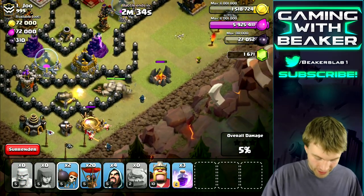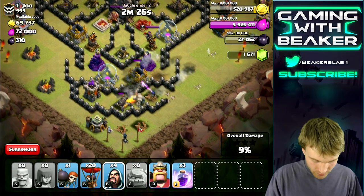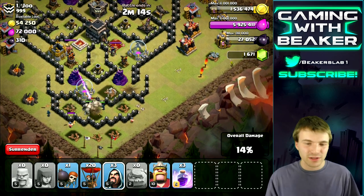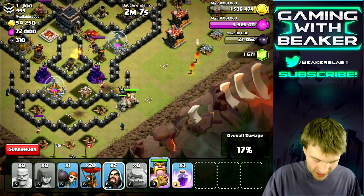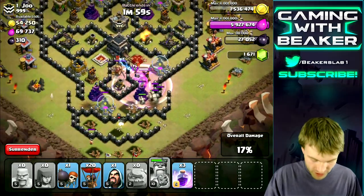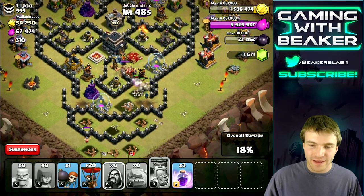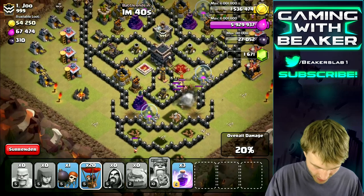We're already getting shot so we're dropping our golems right here, breaking open that wall, and putting wizards behind. The funnel is going to cause problems — but we took out a bomb at least, which was definitely going to hurt us. Right now we're sniping buildings and it's working well. Hopefully we take out this archer tower, then our golems go around the corner. Now we activate the Barb King ability because the Archer Queen is about to get alerted. We didn't take out the air defense — oh no, that's a problem. Hopefully this wizard targets it — yes! Keep going.